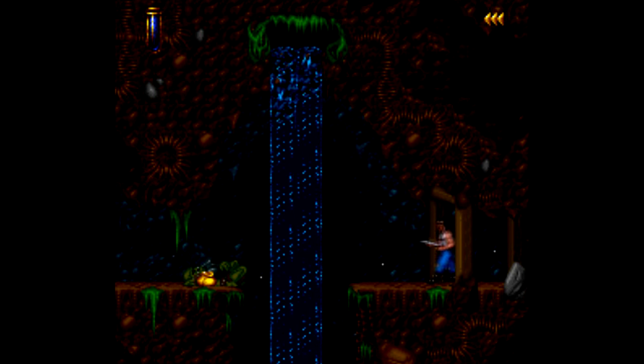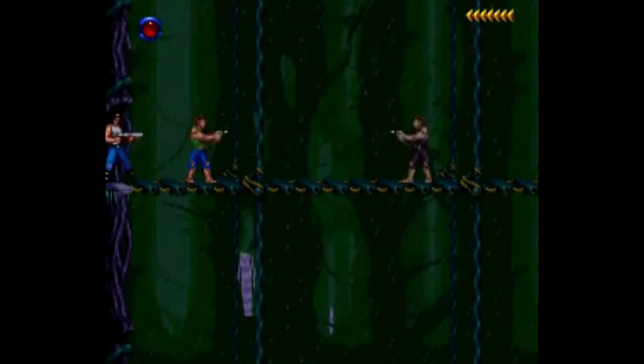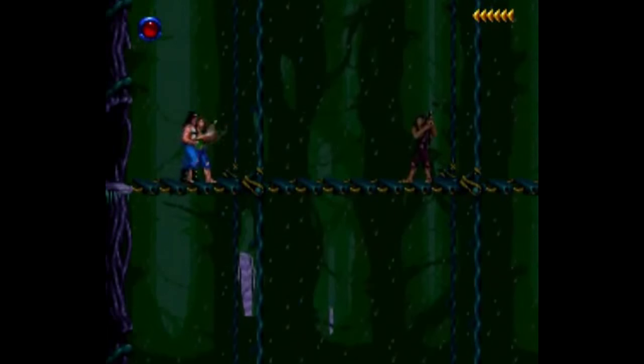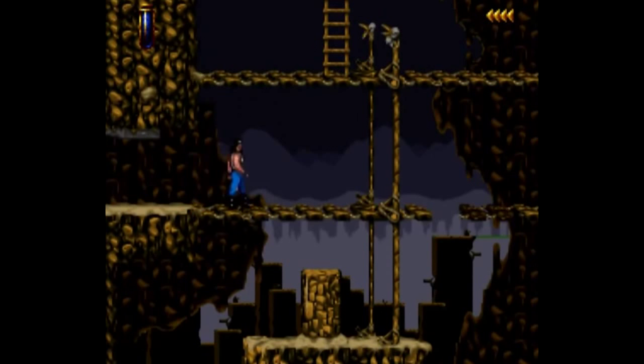As you'll notice right away, this is another one of those quote-unquote cinematic platformers, similar to Flashback, Prince of Persia, and Out of This World, otherwise known as Another World. And that means the sprite animation here is very particular — it's very smooth and it looks great, but the controls as a result are a bit stiff to say the least.